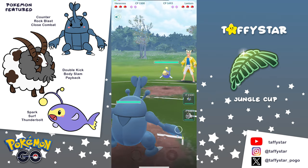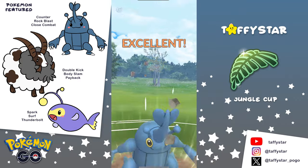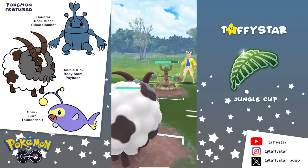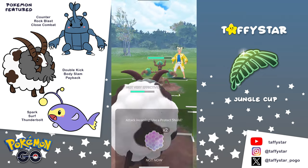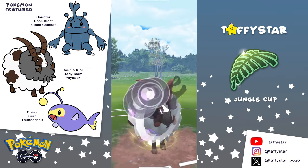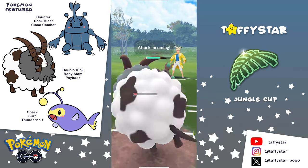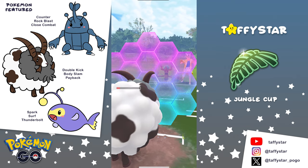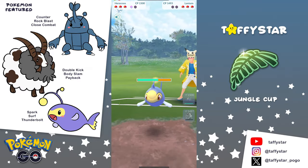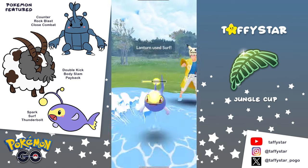I have one more battle here to show you guys, and it looks like on the lead we are going to see a Lantern, and the opponent immediately swaps into a Trevenant. We go for that Rock Blast and the opponent shields it, probably expecting a Megahorn. Then we're going to swap into Double, and Double should easily take two Seed Bombs from this Trevenant. The opponent only has one shield left, so we should just go for that Payback — either the opponent is going to go two shields down or let their Trevenant go. They decide to shield their Trevenant, and we're going to reach another Payback. However, the opponent catches the Payback on their Lantern — that's not great.